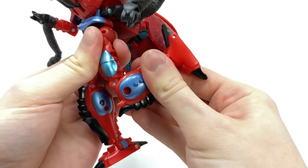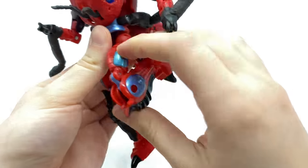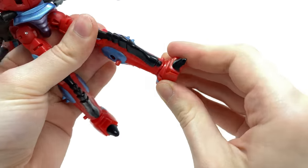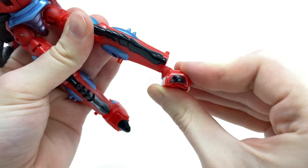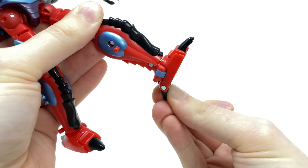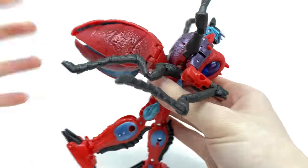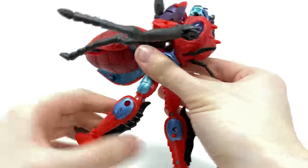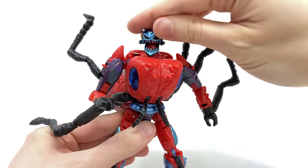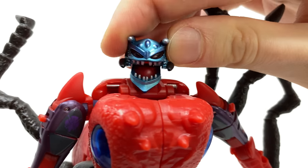You get a single joint at the knee, unless you disengage the transformation joint, which allows for a double joint. The foot can pivot forward and backwards, and we do get an amazing ankle pivot. The heel spurs are on their own independent joint, which helps getting him into some more dynamic poses. Overall, a very, very nice recreation of one of the best characters from the show. For the royalty.